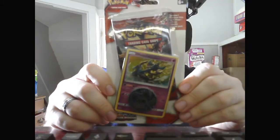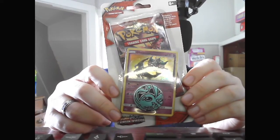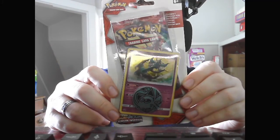Next we have the Sun and Moon Crimson Invasion with the Mimikyu Coin, the Dialga promo, and the Sun and Moon Crimson Invasion booster pack.